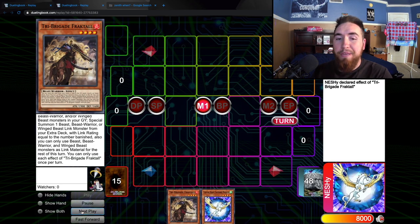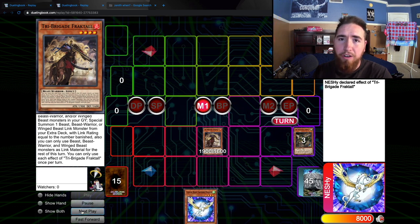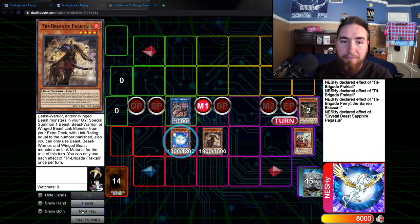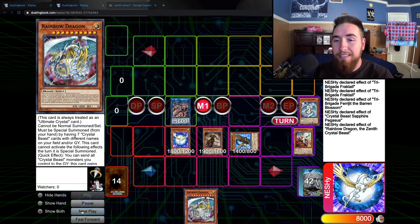Let's get into the Zenith combos. This combo is going to be the bread and butter — Pegasus and Fractal. Fractal dumps a Kit and a Nerval. You only really need the Nerval if you don't want to run the Kit in this deck; if you want a minimal Tri-Brigade engine, you can do that. Normal Summon Fractal, use its effect to summon Farajit the Baron Blossom from our extra deck. She'll Special Summon Sapphire Pegasus from our hand, crystallizing a Zenith from our deck. Then we use Zenith's effect to Special Summon Cobalt Eagle, which is a Winged Beast. This is why Crystal Beast Tri-Brigade works — Zenith makes Sapphire Pegasus a one-card engine.